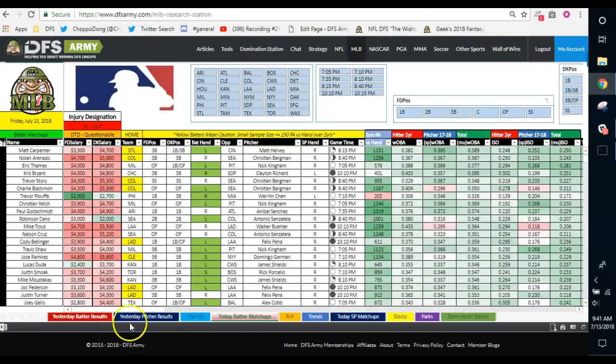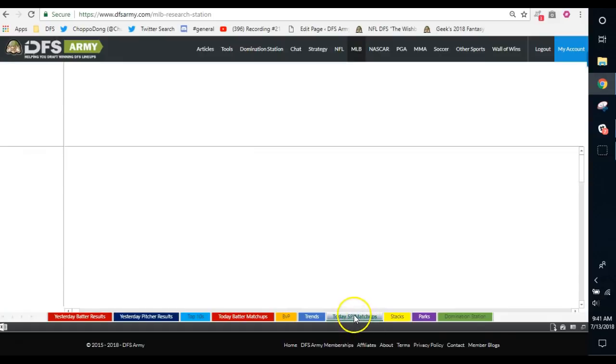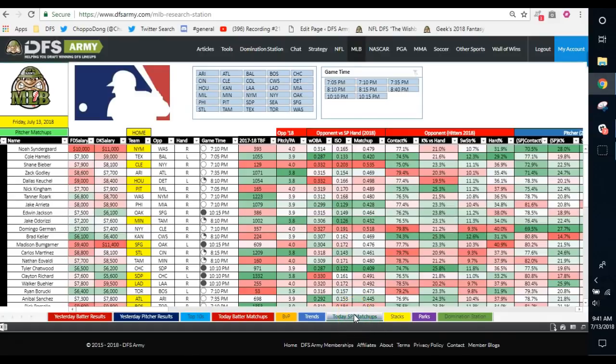I'll show you some of the pages. We've got the results up here, a top 10 list if you like that. BVP, the trends tab is my favorite. Starting pitchers is where I always start. We've got stacks, ballpark factors, and then a link to our optimizer domination station, which is still locked up for VIPs because that bad boy is an absolute beast that has a lot of resources tied up in it.